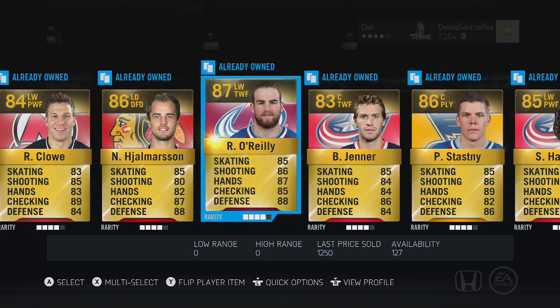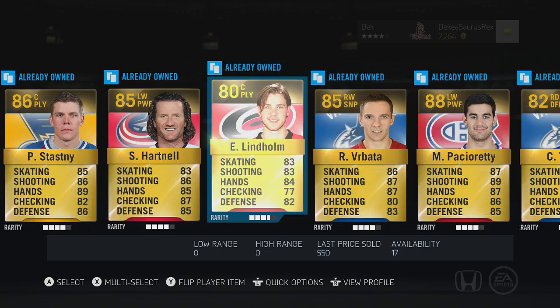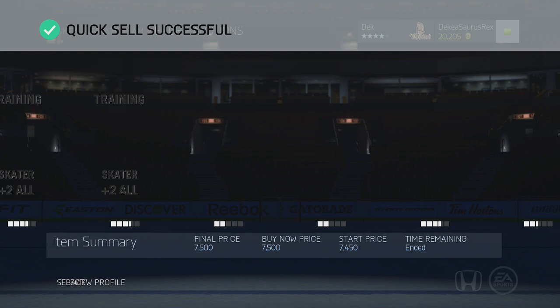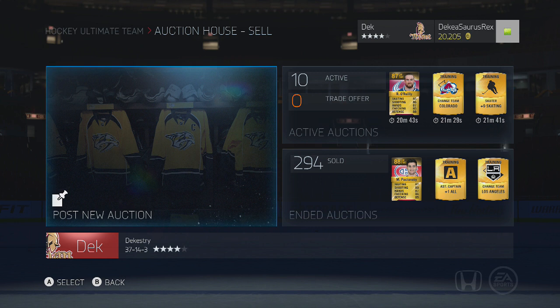We get a Halmerson, another O'Reilly, and a Stasny — and that's about it. Patch Ready is good but his price has really dropped and I sold him for like 7k, so not that great.